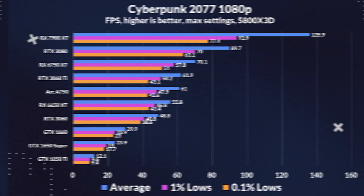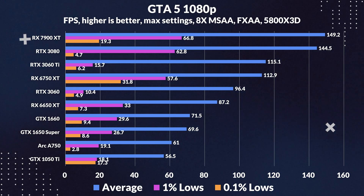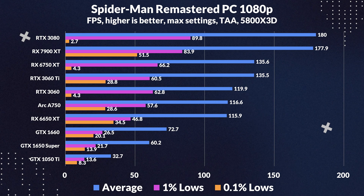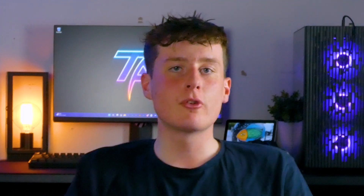Starting off with 1080p traditional rasterization, the A750's performance was particularly good. In some games like Cyberpunk 2077, it outperformed both the 6650 XT and 3060, but in others it struggled a bit, and even fell short of the 1660 — yes, the 1660 in some cases. While Intel has been doing well in improving drivers for newer, more intensive games like Cyberpunk 2077, they have not quite hit the ground running with all the APIs yet, but there has been some improvement in recent months. We're running this on the newest driver from Intel, and we'll have a driver comparison with the launch driver versus the latest driver in a separate video coming to the channel soon, so stay tuned for that.